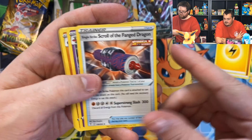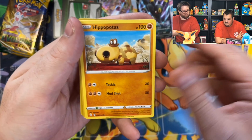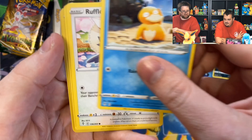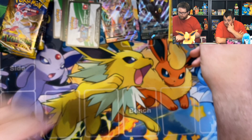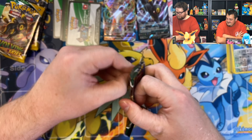Let's go — Lightning Energy, Scroll of the Fang, Dragon, Floette, Boldore, Hippopotas, Zorua, Psyduck, Rufflet, Drowzee, Braviary, and we've got the Regidrago. Our friend Taylor is really excited for Regidrago coming out.